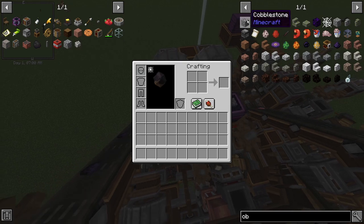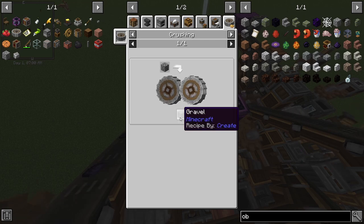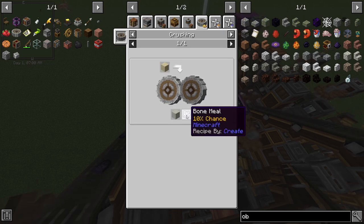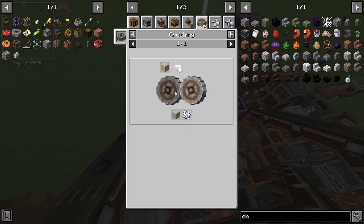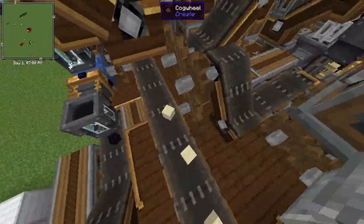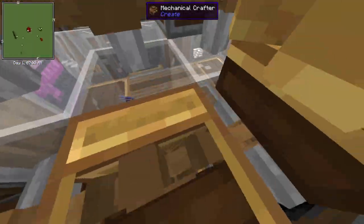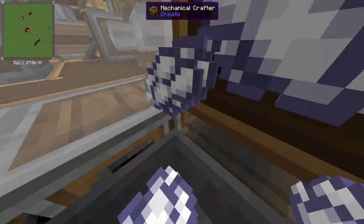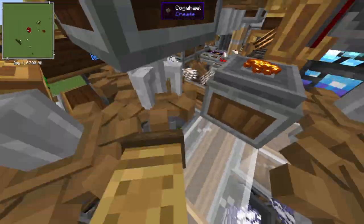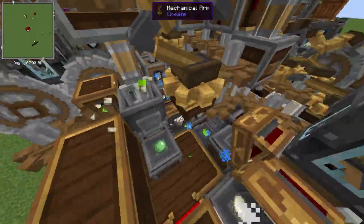If you put cobblestone through a crusher it becomes gravel, and when you crush gravel you get sand. Crushing sand gives a 10% chance of getting bone meal. I've set it up so the sand goes along and gets crushed again, and the bone meal goes into an automatic crafter which crafts it. A deployer applies it whenever we need bone meal to make lime dye. A mechanical arm puts it together, lime dye comes out, and then dough and lime dye combine to create slime balls.